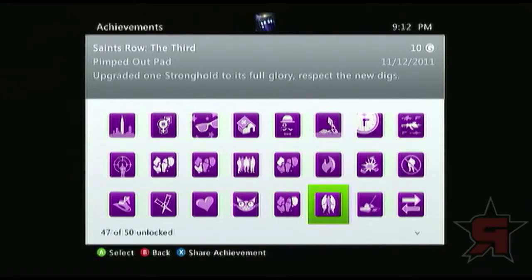Pimped Out Pad — pretty much you get three Strongholds in the entire game and you have to fully upgrade one. You don't have to do it for the others, but if you have the money, feel free — it makes them look a lot cooler. You get all kinds of extras for upgrading the pads: more ammo for your weapons, and you can go into any of the Strongholds to refill ammo instead of spending money. You gain more capital if you have a Stronghold. It maxes out at level three.